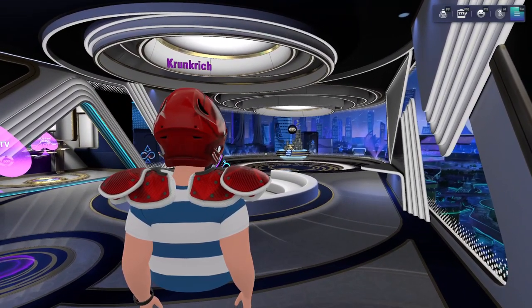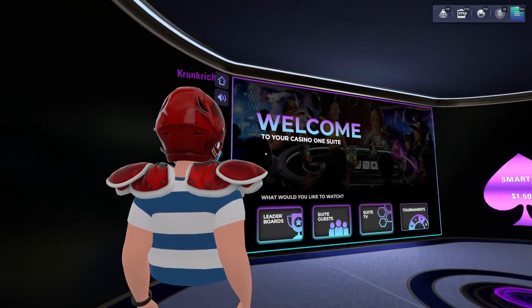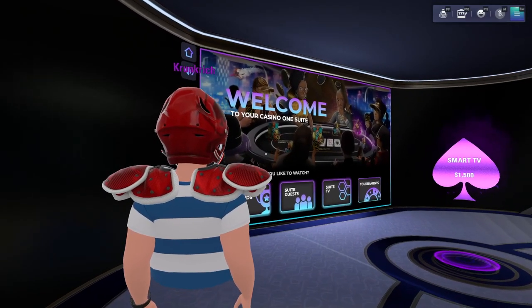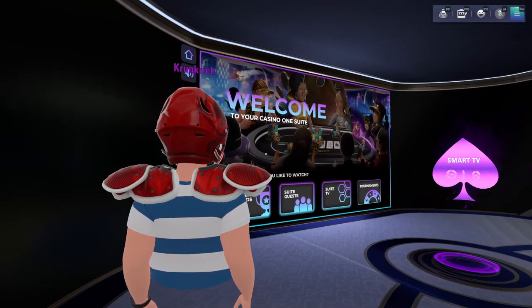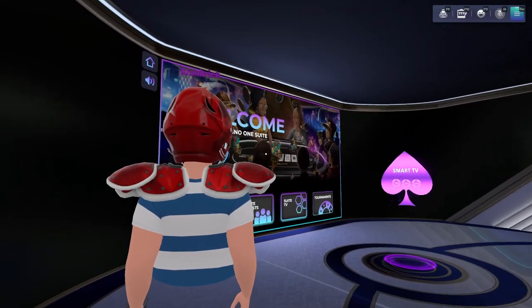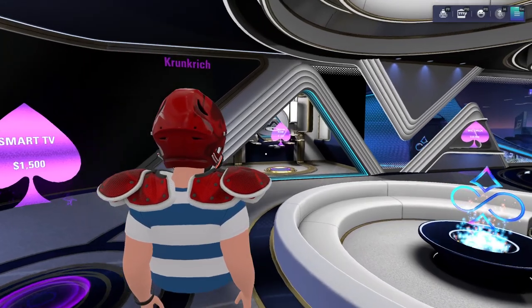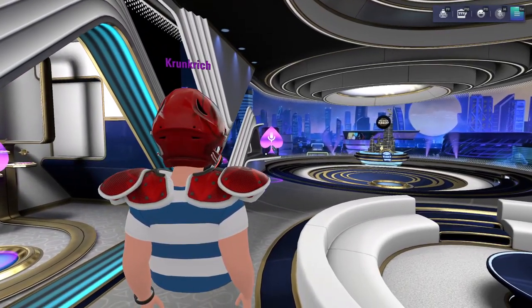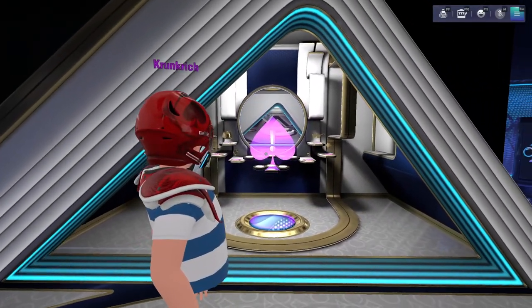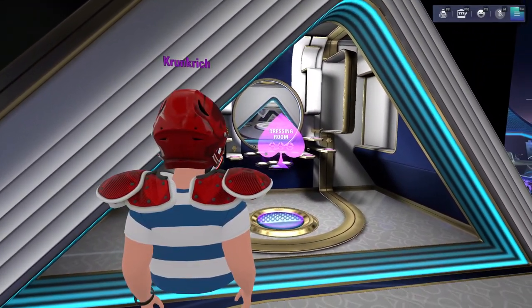Let's go over what's going on in the suite. Right here is the smart TV — you can check out the leaderboards, invite people to your suite, and check out tournaments. Over here we've got the dressing room. All these tutorials are going to reward you some chips, so they take about a minute or two and I definitely encourage you to do them.